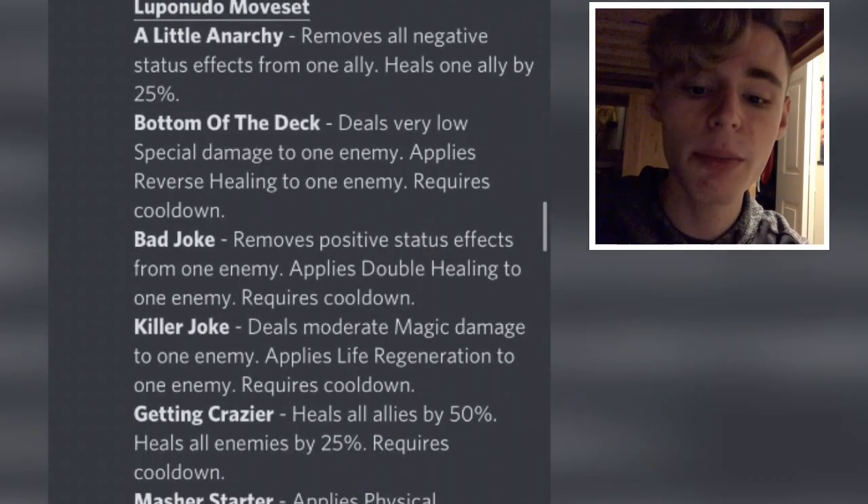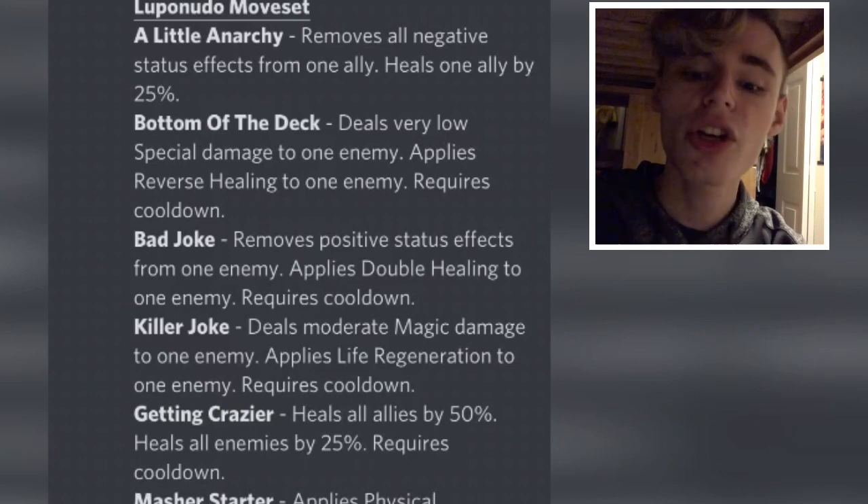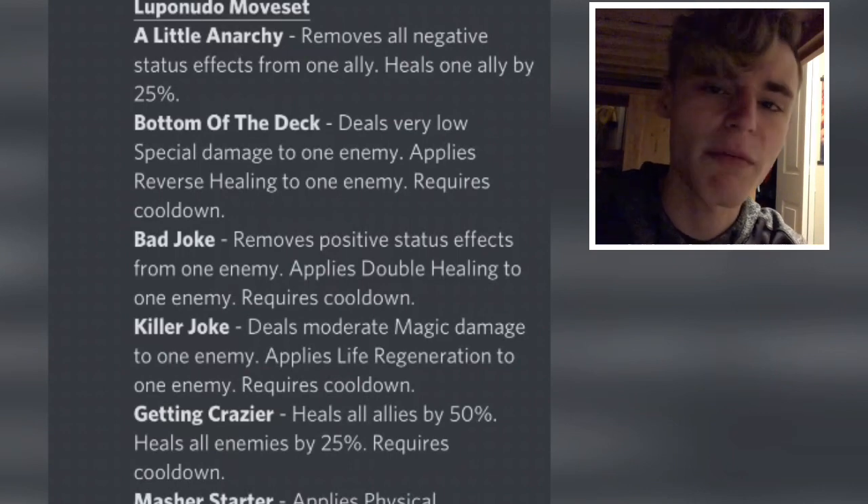The next move is Bottom of the Deck: deals very low special damage to one enemy, applies reverse healing to one enemy, requires cooldown. That is the first move that will be applying reverse healing, so make sure to run at least one of those moves so that you can apply reverse healing before healing the enemy team.